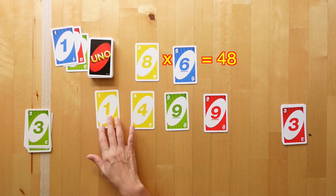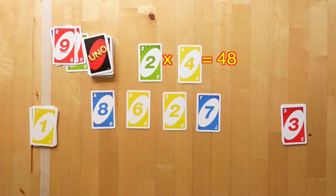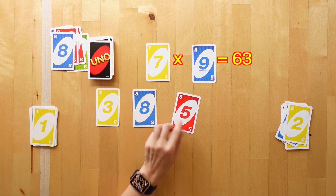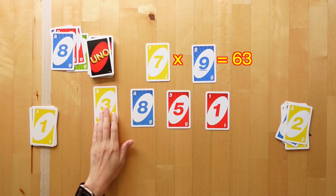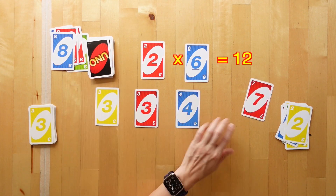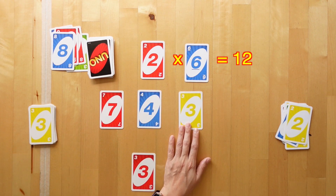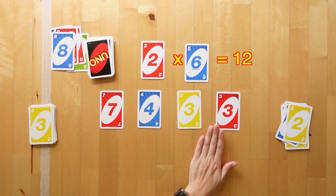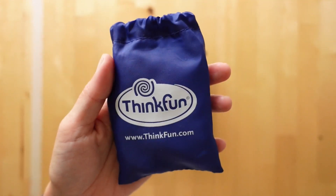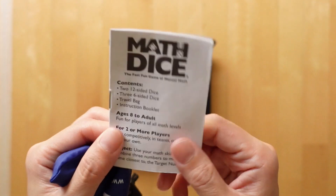Once players have an answer that they are satisfied with, they can call it out first. The first player to call out the correct answer claims that number. This is a fun and creative way to combine 4 numbers in the most interesting ways to get the best answer. If you have a more advanced player, you can also allow them to use powers as well as roots to reach the target number.